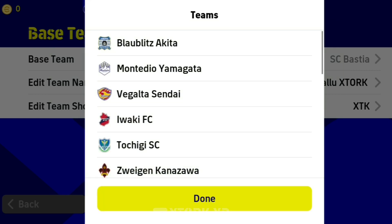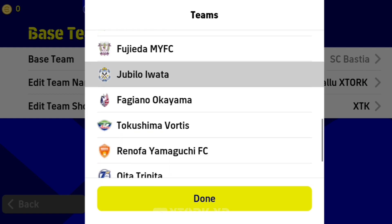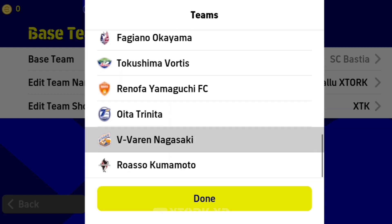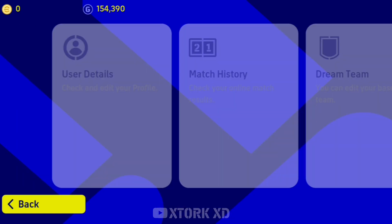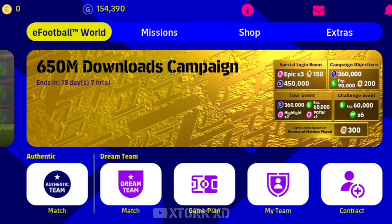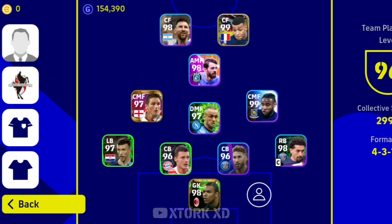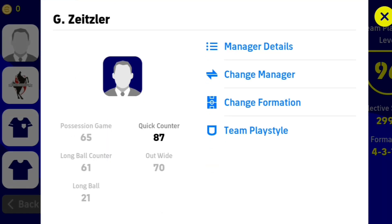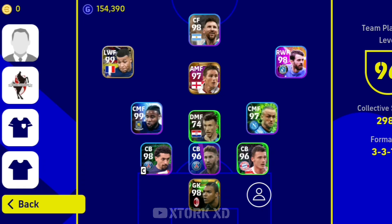We will select the team. We will select J2 League. We will select J2 League and then select the last button. We will select the team and the last button.